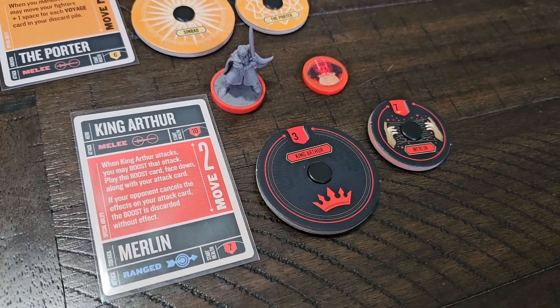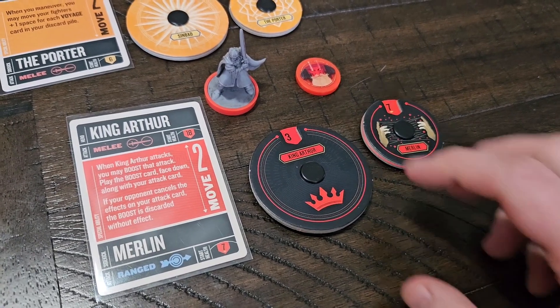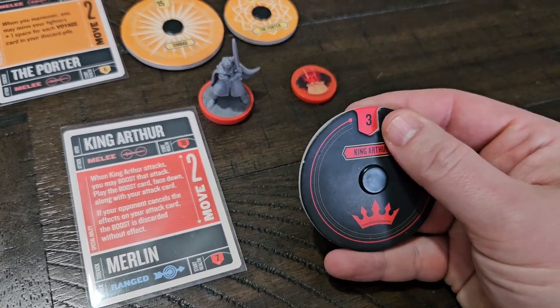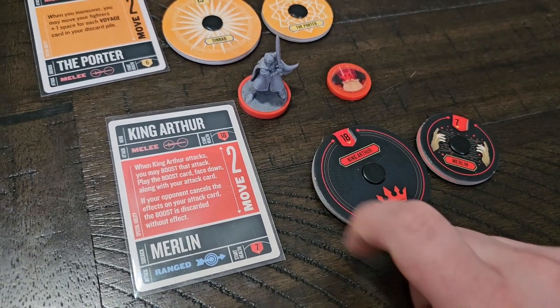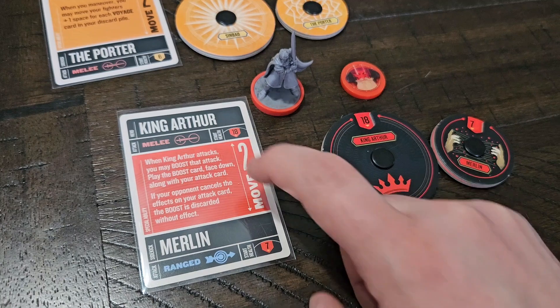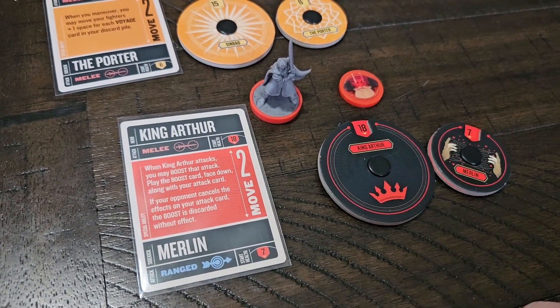Step three: each player takes their hero's starting health and their sidekick's starting health and turns the health dials to their starting position. For example, King Arthur is 18, Merlin is 7, and that information is found on the character card. Sidekicks that have no listed starting health just have a health of one.